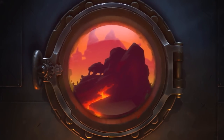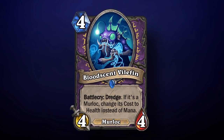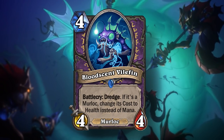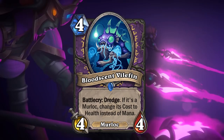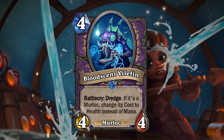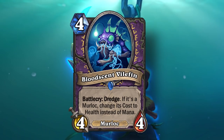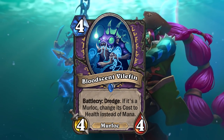Dredge is also a mechanic that can have a lot of synergies. We've already seen this with Bloodscent Vilefin, which is a four mana, four-four Murloc for Warlock with Battlecry: Dredge. If it's a Murloc, change its cost to health instead of mana. If there are a lot of effects like this tied to the Dredge keyword, it will get even better. This makes me think the Hearthstone development team will keep returning to Dredge because there's so much design space with this keyword, just like Discover.